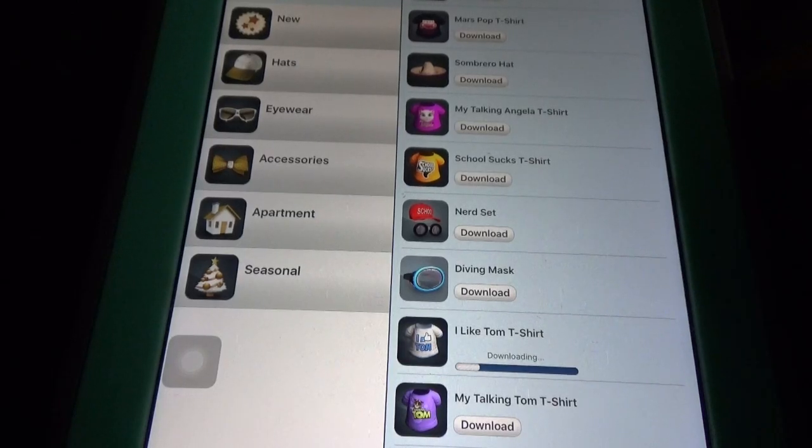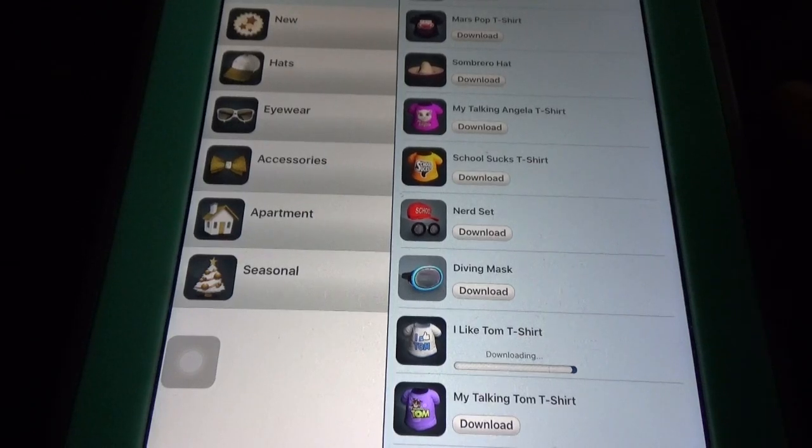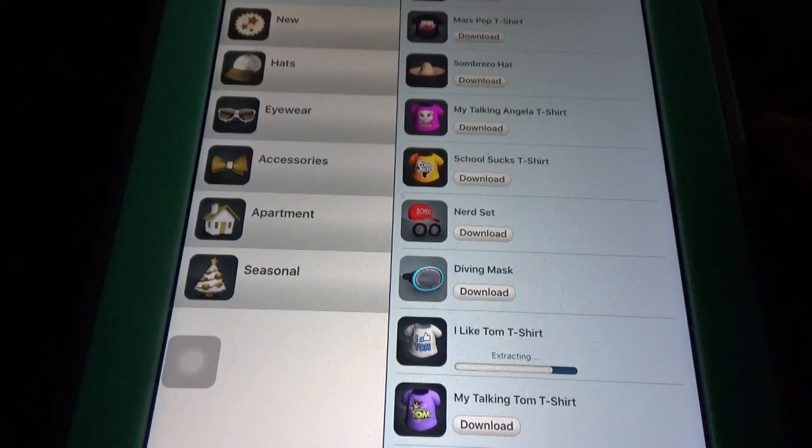We can't feed Talking Tom 2, but we can have some cool wardrobe items. We have too many games, Ben interacts with Tom, and we can interact with Tom too. Duke Pup 2 also has some cool options as we just saw.